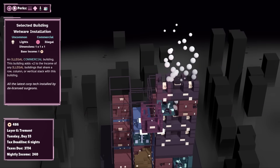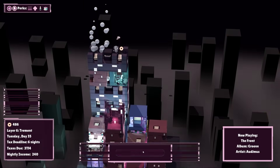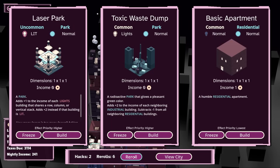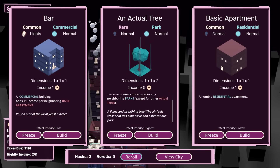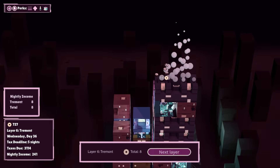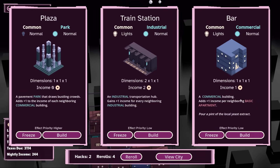I could be wrong. Nine income is respectable. We'll do it — what the heck, it's the best that we got. We have six nights to make three grand — that definitely ain't happening. Adds plus two income to any illegal buildings that share a row, column, or vertical stack. I'm going to build one of these guys. Maybe we should use some of our rerolls.